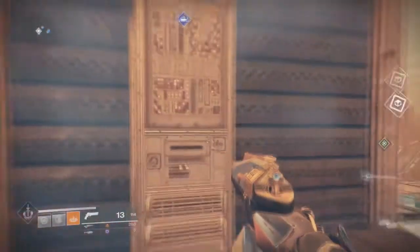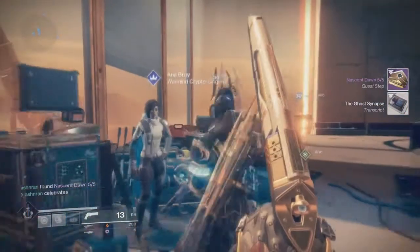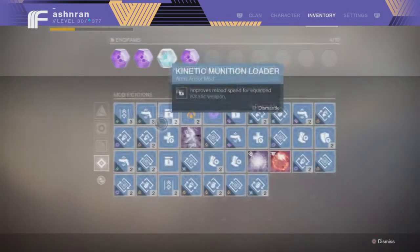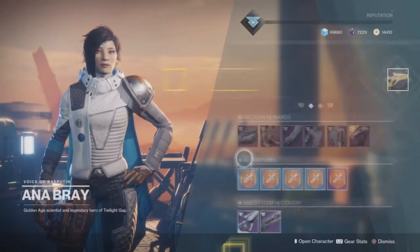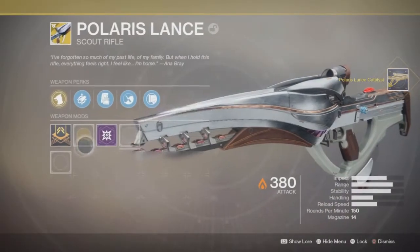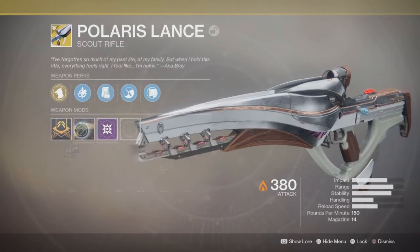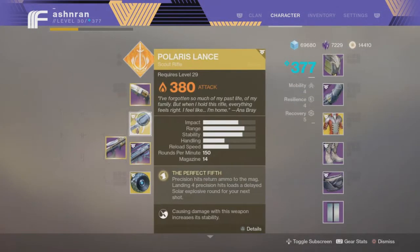You plug it in and then Anabray will reward you with the Polaris Lance Exotic Catalyst. I'm pretty sure everybody knew it was going to be the Catalyst drop. It puts Firefly on the Polaris Lance, so now this thing is just going to have more explosions. It's already a good gun — I'm hoping Firefly does make it better, but we will see. You have to defeat a lot of enemies — I think it's a thousand that you need to get — and then the perfect fifth kills.